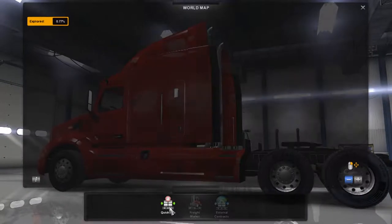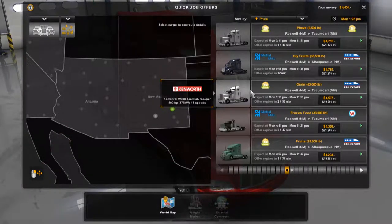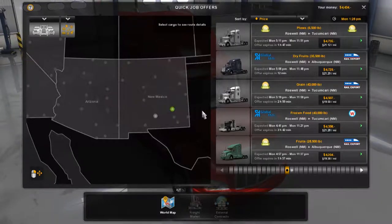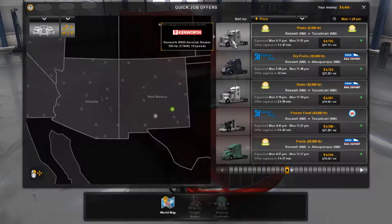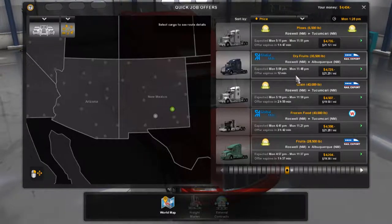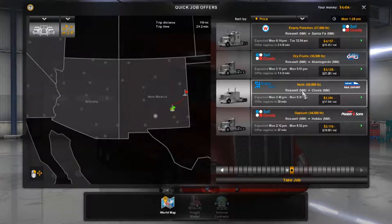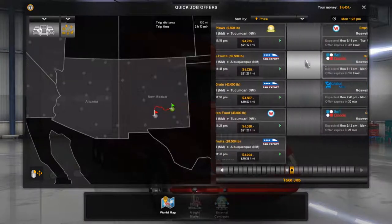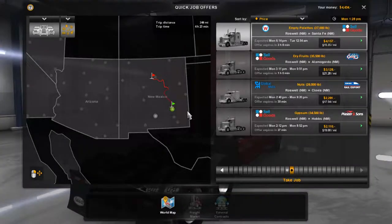Right, let's go for a quick job. Something preferably from Roswell. We haven't unlocked any other towns other than Alamogordo and Roswell. We haven't got our own truck yet so we'll use the one provided. Let's go for Roswell - I want to go somewhere fairly far. Where's Clovis? That's not really... What about Hobbs? That's even closer. What about Santa Fe? That might be a fun journey, up north to Santa Fe.